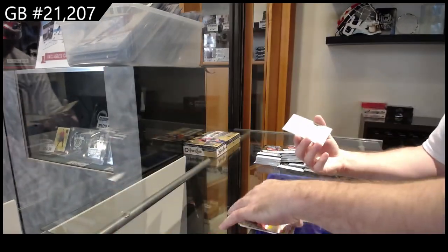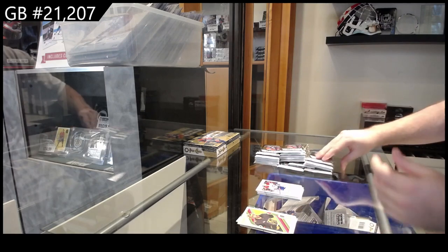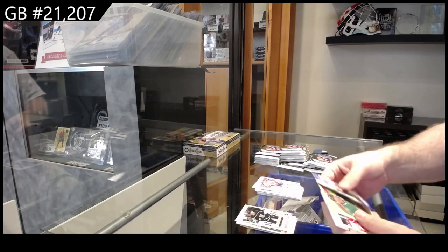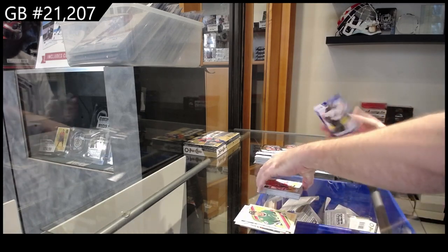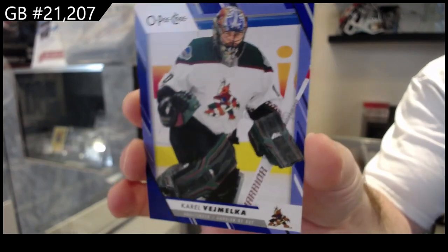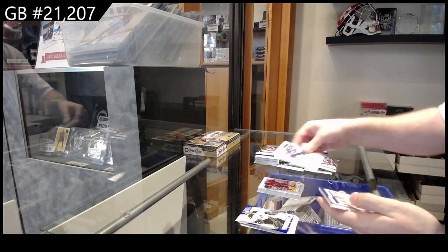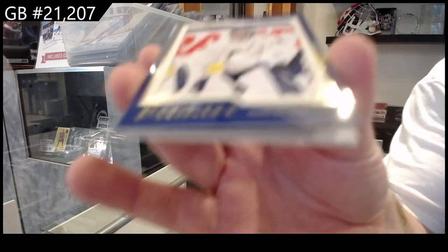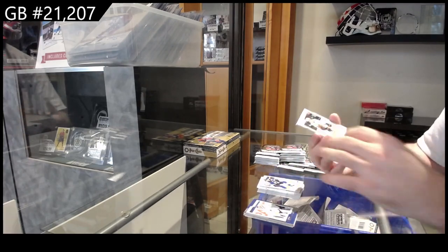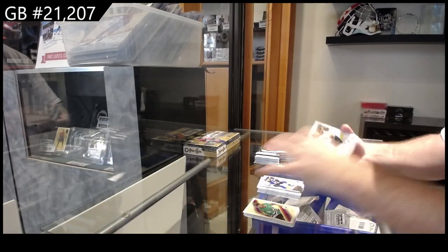Farrell for Montreal, we've got a retro of Stevenson for Vegas, and base — they're always gonna be in the middle. We got an all-star Fiala for LA, retro of Della Andrea for Dallas, and we've got a Veje Melka for the Coyotes. I'm going to show all the different parallels in the beginning — non-numbered. We've got an OPC Premier of Vasilevsky for Tampa, not numbered, marquee rookie for the Hawks of Kaiser, and a retro of Pavelski for Dallas.